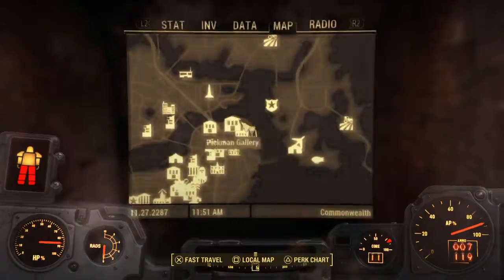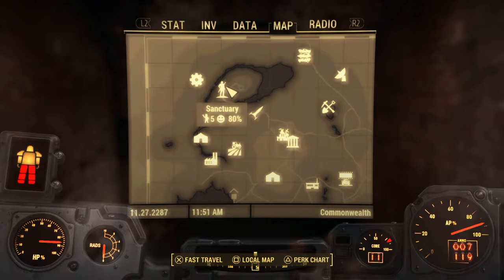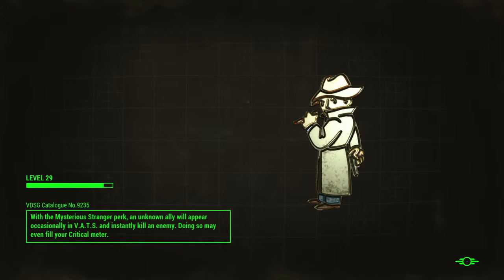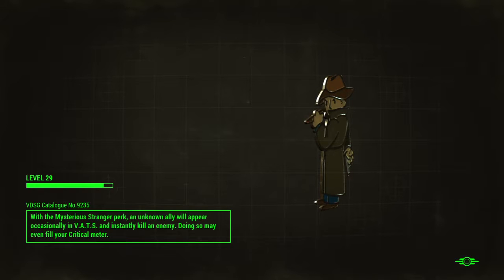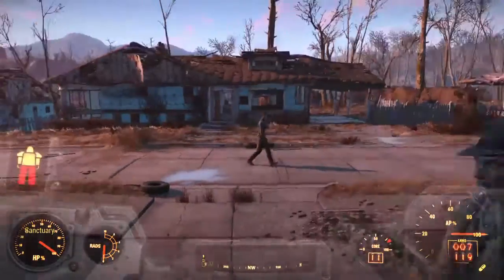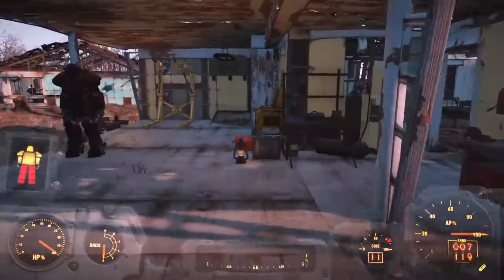I actually need to go back to Red Rocket Truck Stop or Sanctuary. Let's go to Sanctuary since I have most of the stuff there. Got to repair my legs and probably everything else on my suit. I'm probably gonna get the Enclave-looking suit — the X01 suit or whatever it's called — since a friend of mine told me about it. He said I can get it out of a certain building that's unmarked on the map.